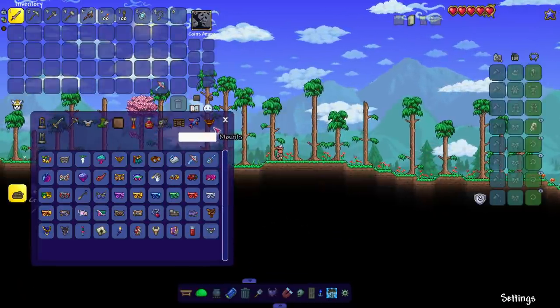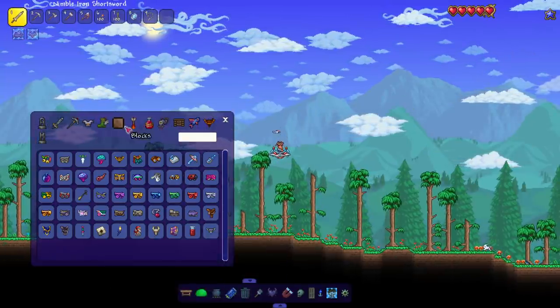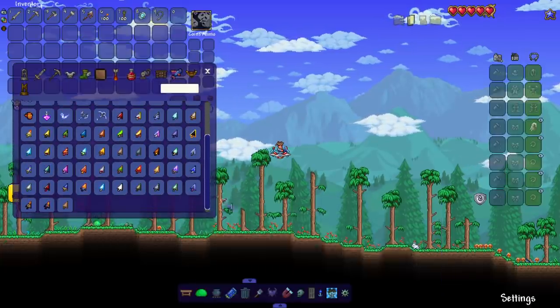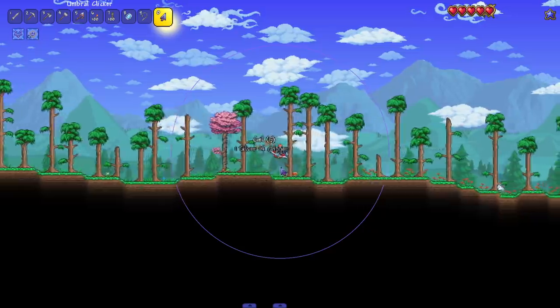I'm in a Journey's Mode world here. Let's get our little ship going. I can't actually grab the Black Spot, but look at that - we got the Clicker Class mod. Awesome, beautiful. Let's see if it's working correctly. Let's spawn in some enemies here - blue slimes, meet the Umbral Clicker.